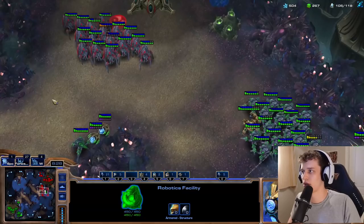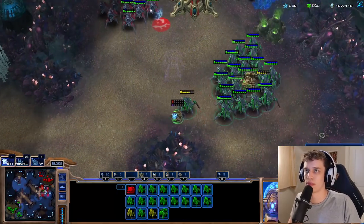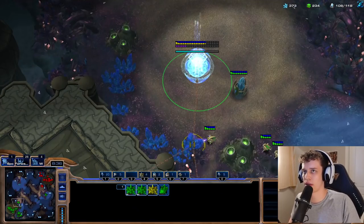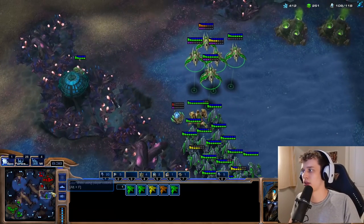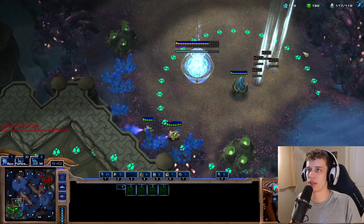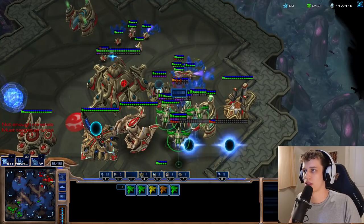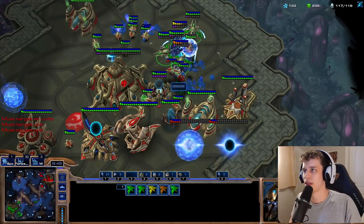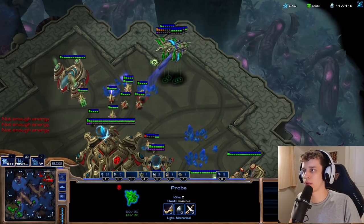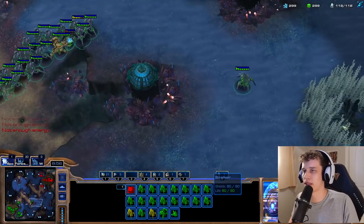I'm accidentally rallying probes across the map — it's obviously not entirely what I wanted. We get our plus one upgrade and we start getting Charge. We kill a couple of workers as well. I mean, if we're going to go in, we might as well kill some workers. And these guys will be capable of coming back and killing workers again and again, basically. That really is going to be the main point of them.